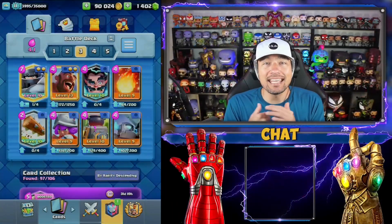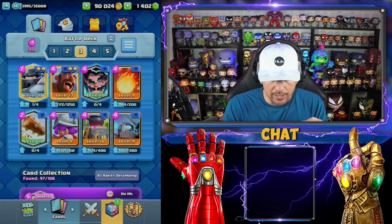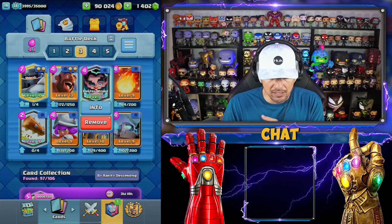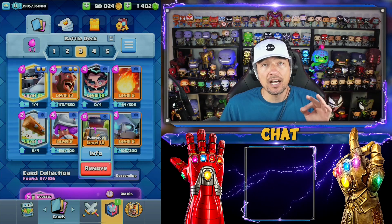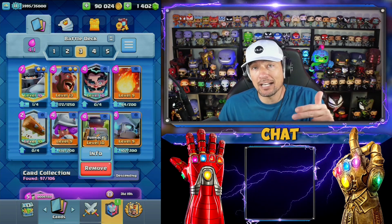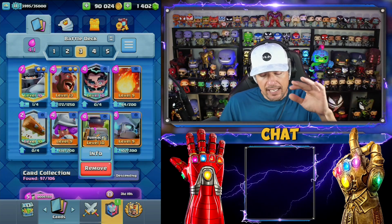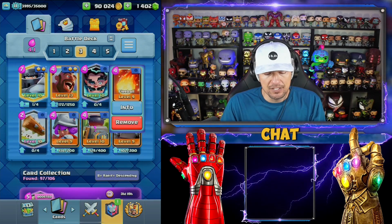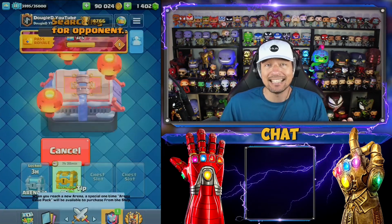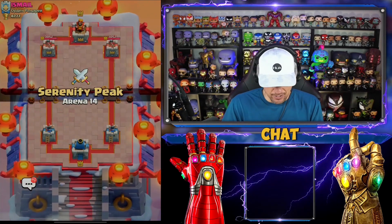Welcome back to another Clash Royale video guys! Got a special one today to help you guys climb out of spooky town Arena 12. The best mega knight hog rider deck inside of the game in my humble opinion. We have our e-wizard for the reset stun ability, our high range DPS unit in the musketeer, the furnace which is super annoying especially if it matches the king tower level of your opponent, our tank destroyer, two spells, and the big boy mega knight.